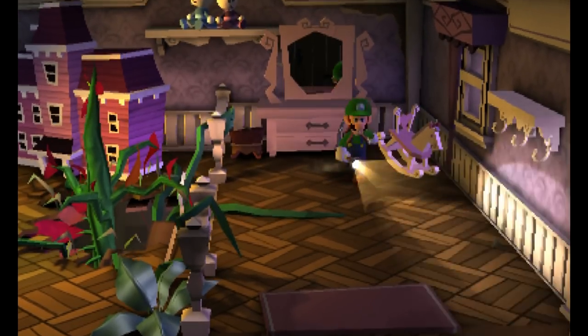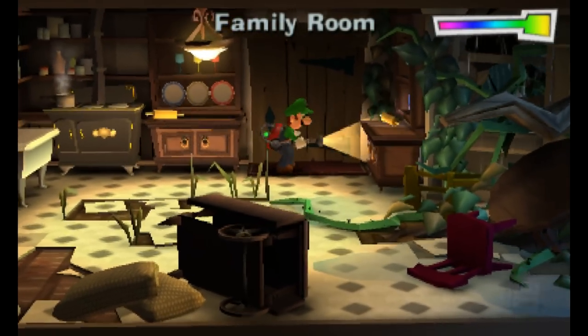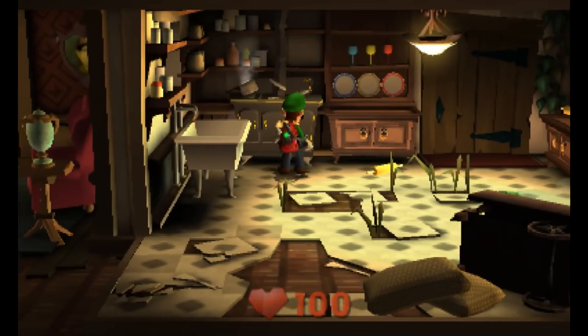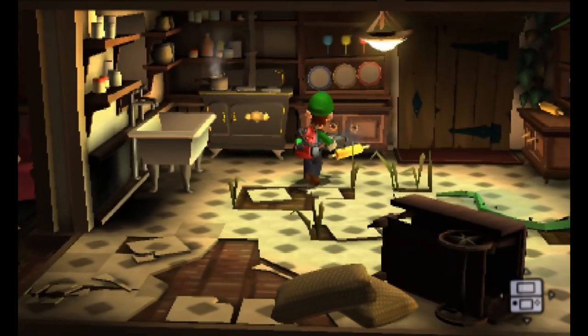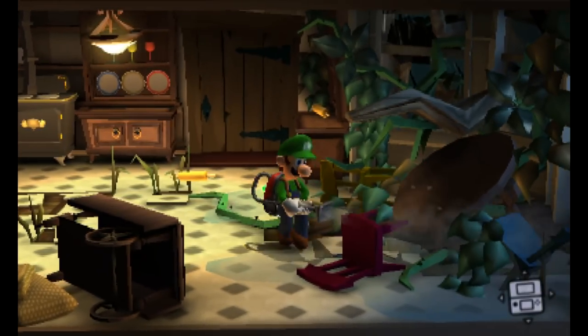I still don't know what the deal with this was. I like how you can see Luigi in the reflection. Now we're good to go this way. What do we got going on around here? Nothing in there. Got a heart that way. Not too much in the sink or anything. I can grab this for one reason or another — maybe I can use that at some point.